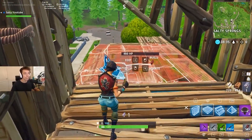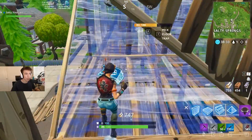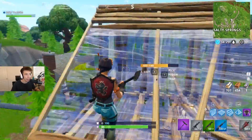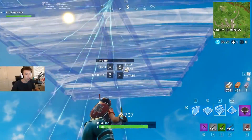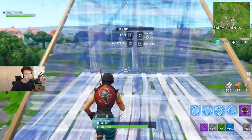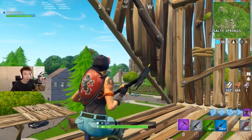Again, to start it off: place the floor, place the ramp, place the wall, look up, place the ramp, and then continue doing the normal ramp, floor, wall — and then after, look up to place the ramp above you. Boom, just like that. Very simple. I don't find this one difficult at all.